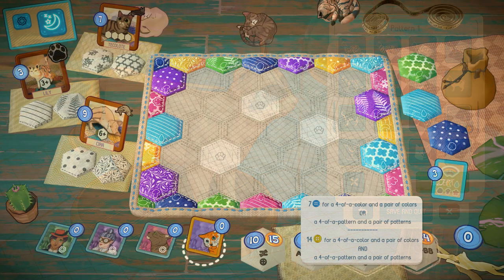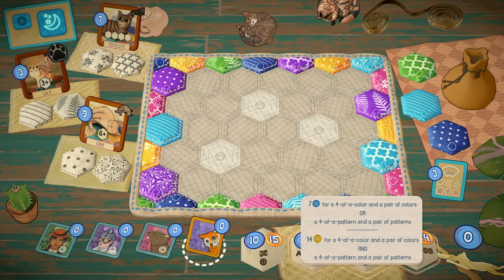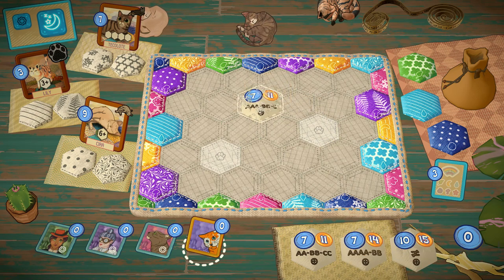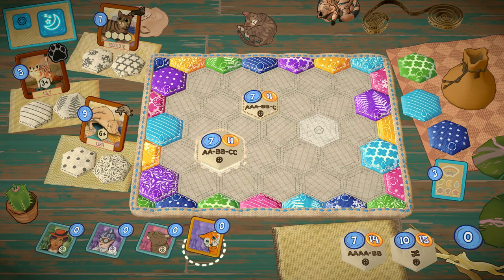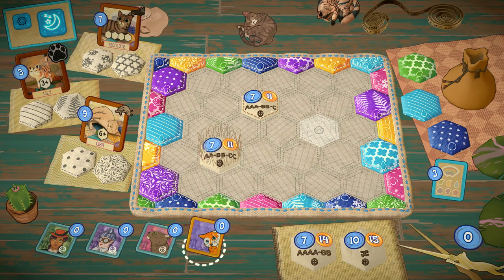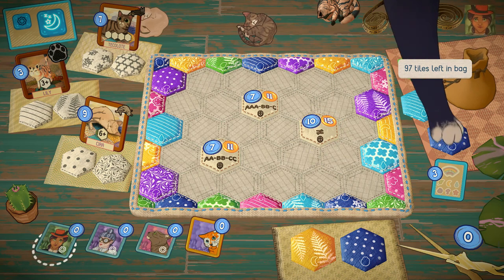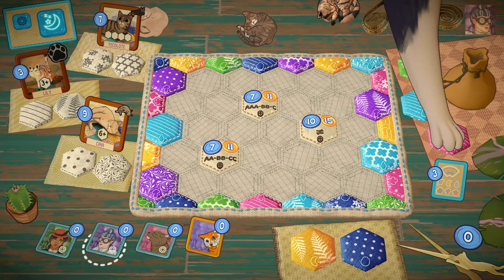So how does this game work? At the beginning of each game you're given a quilt, and it's bare except for some patches around the edges, which show different colours and different patterns. There are six of each — six colours, six patterns — and they'll all be in different patch tiles inside that brown bag on the right hand side of the screen. At the beginning of each game you will be asked for three different pattern hexagons, and they're always placed into the same spots on your quilt.